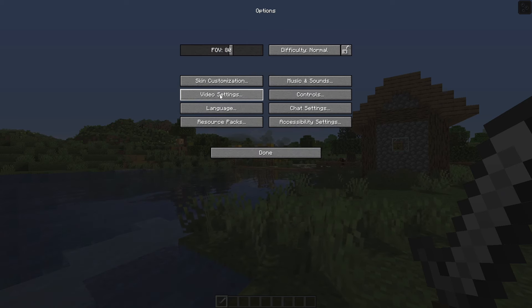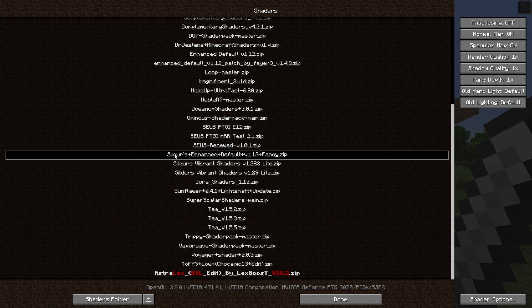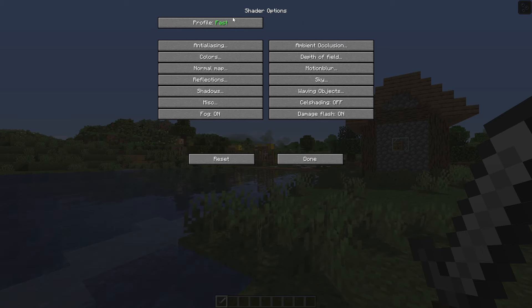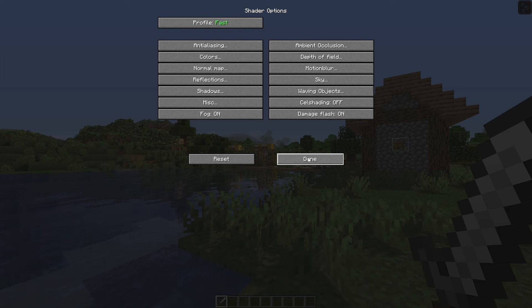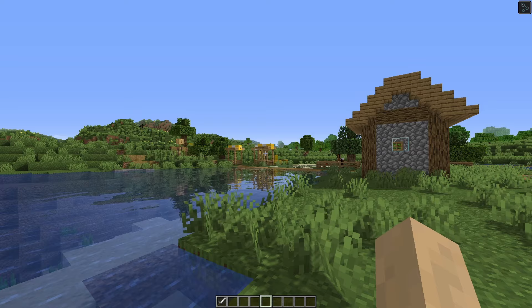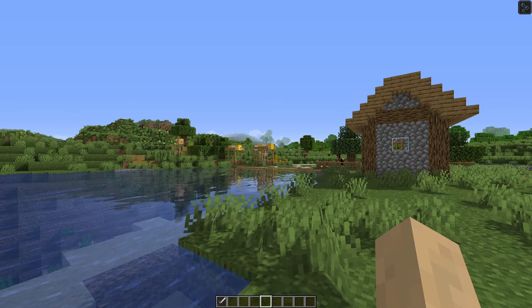I do want to mention that if you go over to Options, Video Settings, Shaders, and then select the Enhanced Default one, go to Shader Options, you should actually set it to Profile Fast and then click Done. This will change the shader settings to the fastest settings, which will give you the best FPS and will make it perform similar to Builders QOL.